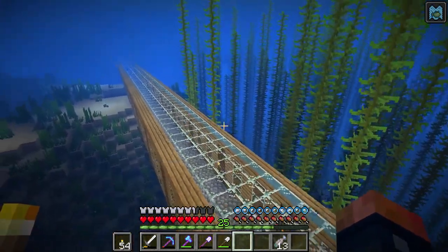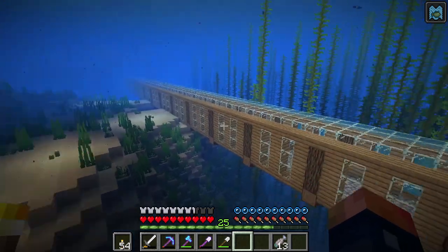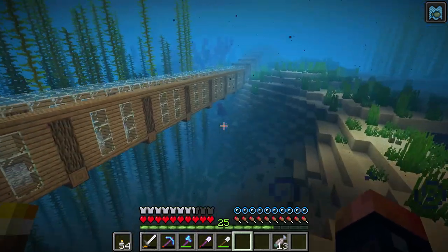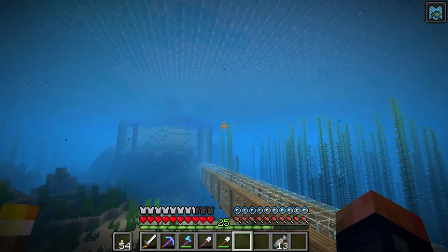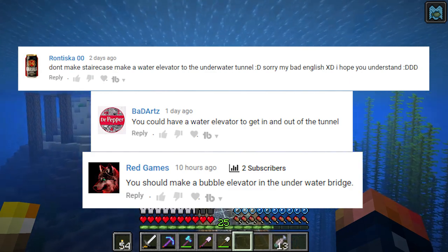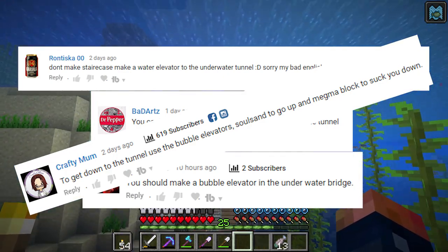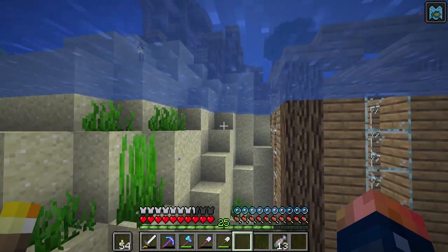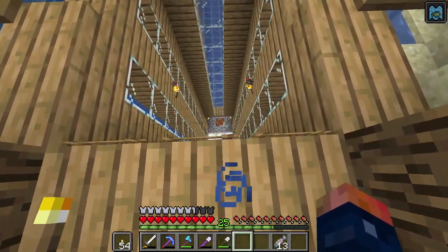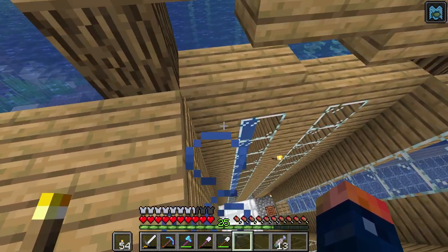So people were saying in the comments: this is not a bridge, Chosen — this is a tunnel. A tunnel going underwater. Alright, I'll give it to you — it is a tunnel. But it's also an underwater bridge. Anyways, also in the comments I've had a few suggestions over the past few videos saying: Chosen, why don't you go ahead and make an elevator using the new water mechanics? And in response to that — okay, I'll do it. I'll actually do it. You guys have been suggesting it — why haven't I already done it? Well, I need to figure out a plan on how to actually go about doing this.